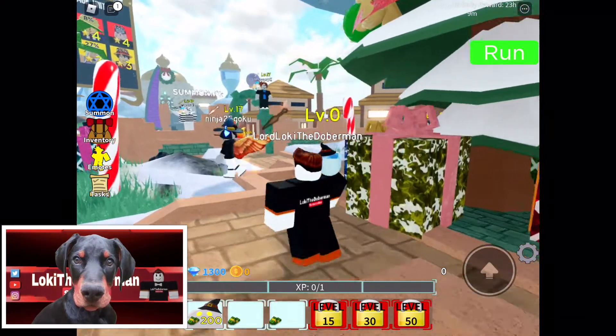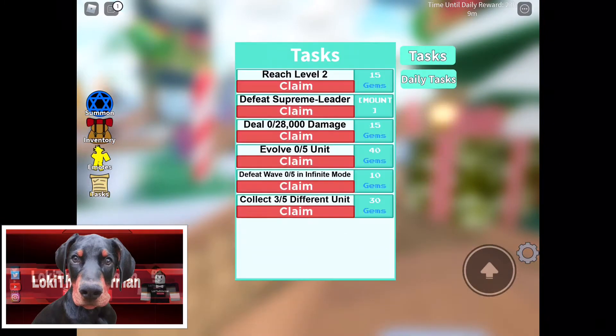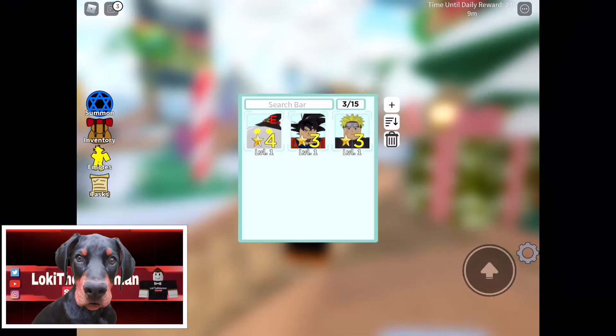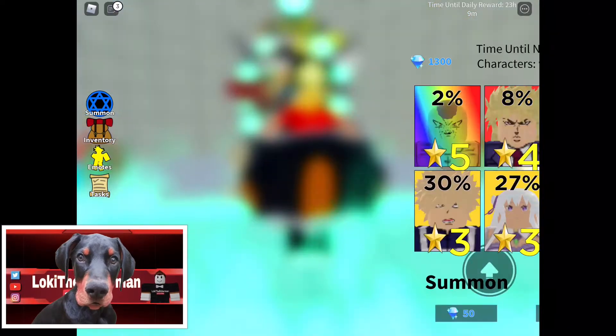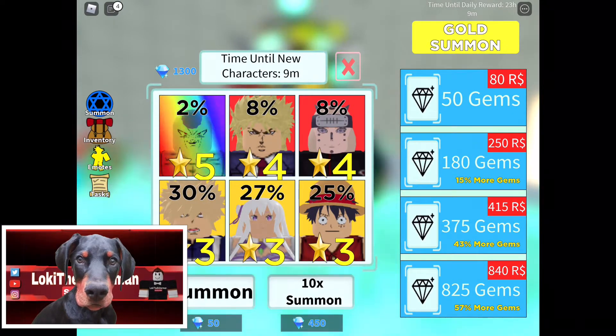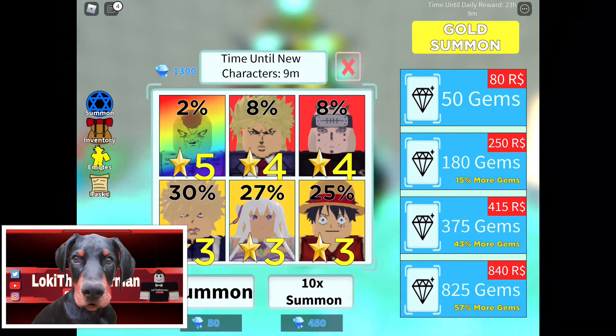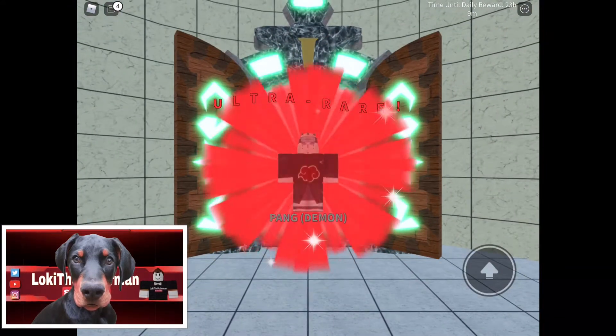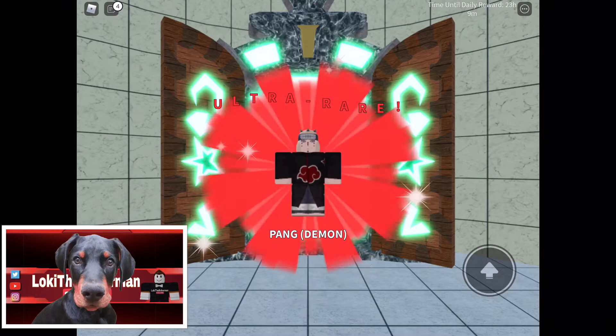Now let's go to our inventory. What is my task? Claim. I need to reach level 2 — I haven't done that yet. Inventory. Okay, summon. Who can we buy? We got 1,300 gems. 2% — those are all 10-times summons. What is a 10? Ultra rare! Wow, it's a demon.